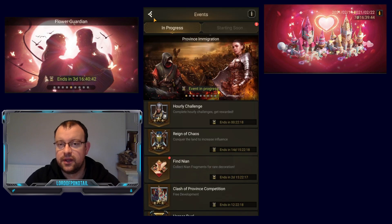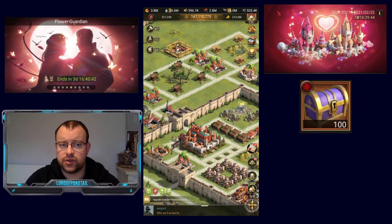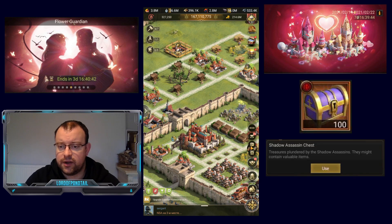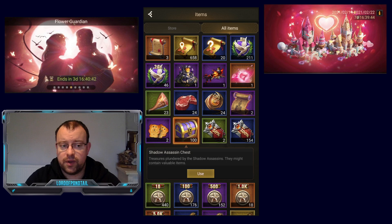So this is exactly the same game mechanics as the Horror from the Ruins event that we had. We're going to accumulate these chests in our items, and I've already accumulated my 100 for the day in my main account. They haven't changed the wording for it — it's still called the Shadow Assassin chest in the items: treasures plundered by the Shadow Assassins, which might contain valuable items.